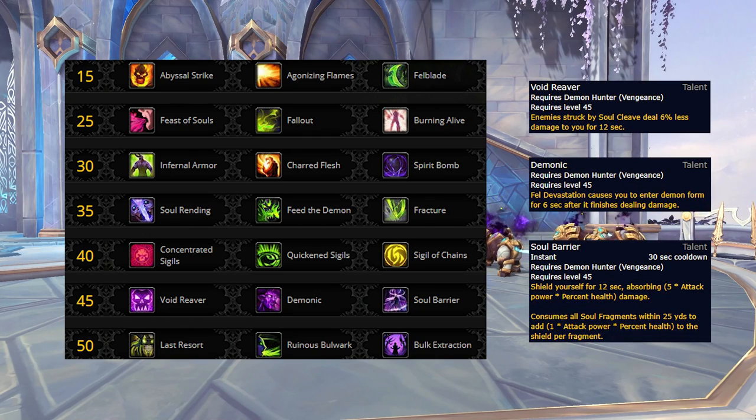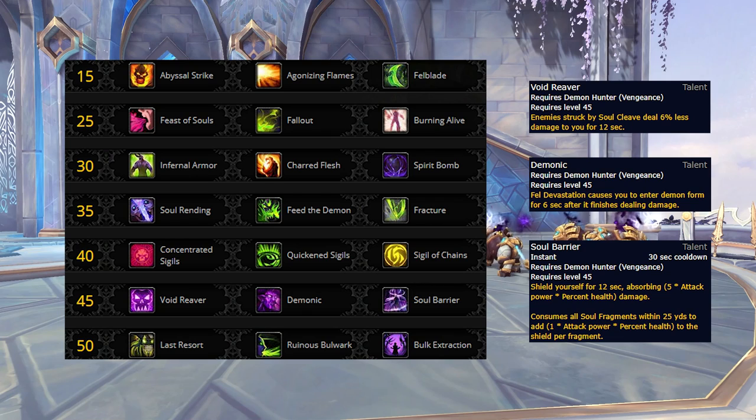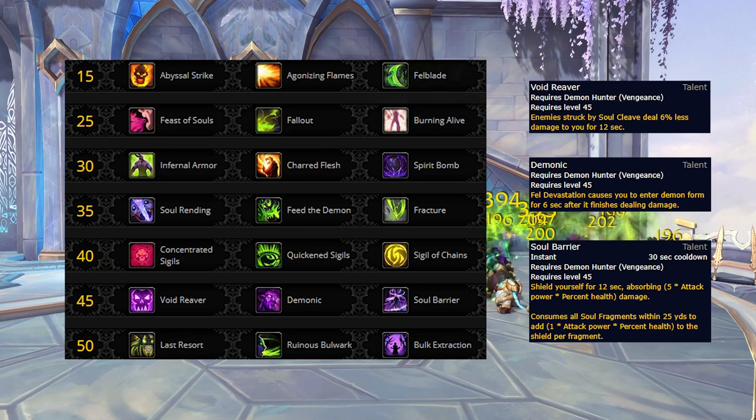Moving on, we have the level 45 row. Both Void Reaver and Soul Barrier have found homes on this row, in place of the moved Spirit Bomb and now baseline Fel Devastation. In addition, Gluttony has been removed and replaced with Demonic, which works similar to the Havoc Demon Hunter's Demonic, granting 6 seconds of metamorphosis after using Fel Devastation. In general, we see that Demonic tends to pull ahead in most scenarios, and because of the strength it provides, there are very few situations where you'll see the other talents used.